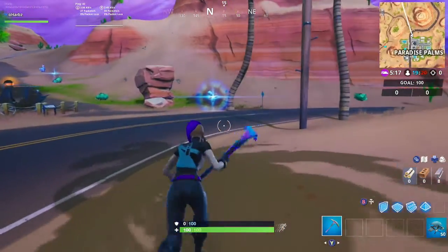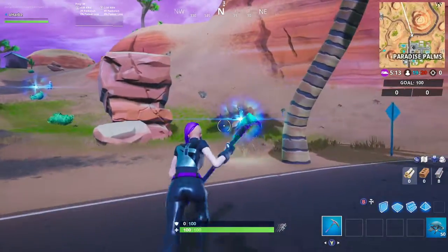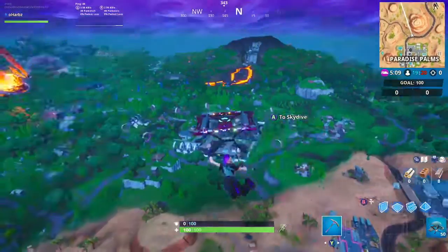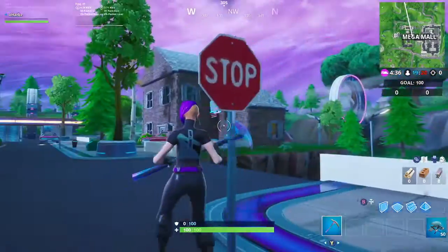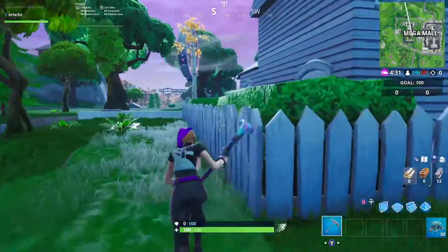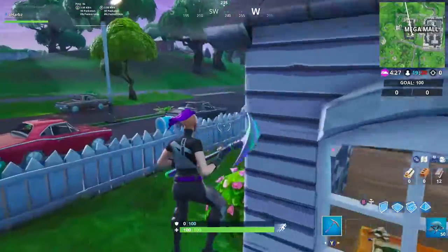From here you can back out and search for a new game, but what I decided to do is take a rift to Mega Mall — there are two stop signs there, and none of my teammates landed there so I had a good chance of destroying them. Here we are in Mega Mall: the first stop sign is right here next to the playground and the purple car. Then rotate around the house and come out the front — the second stop sign will be on the street.